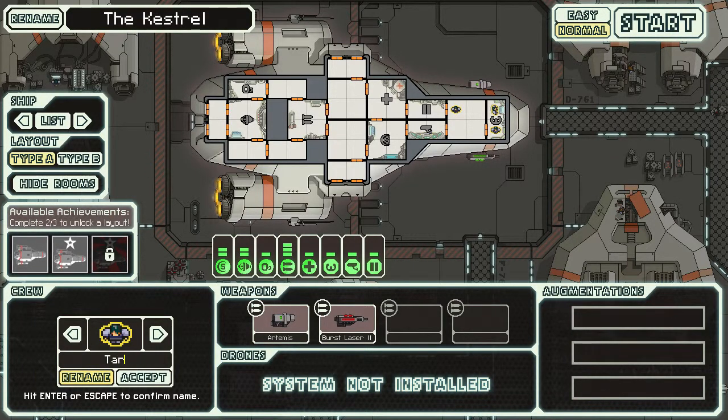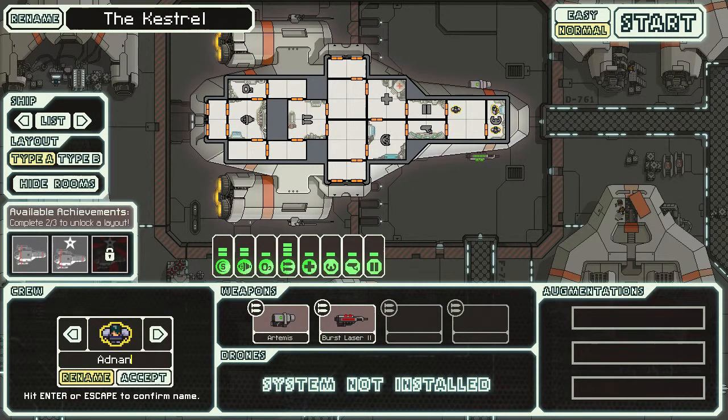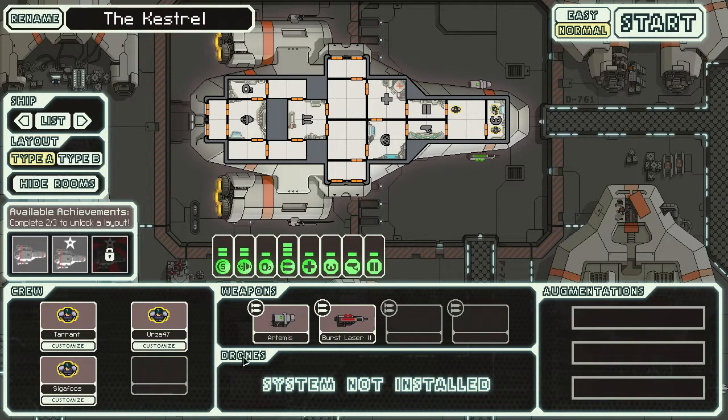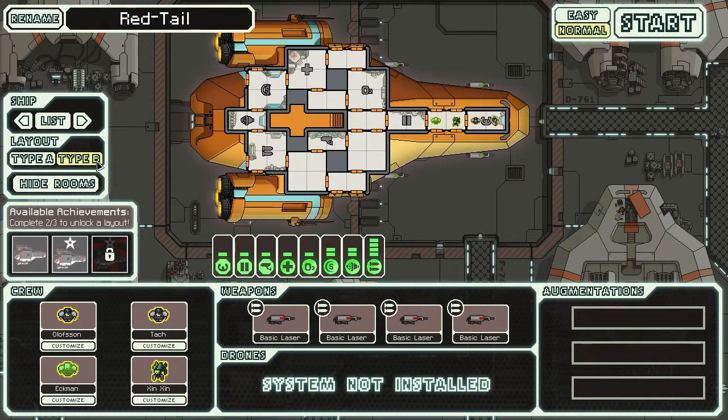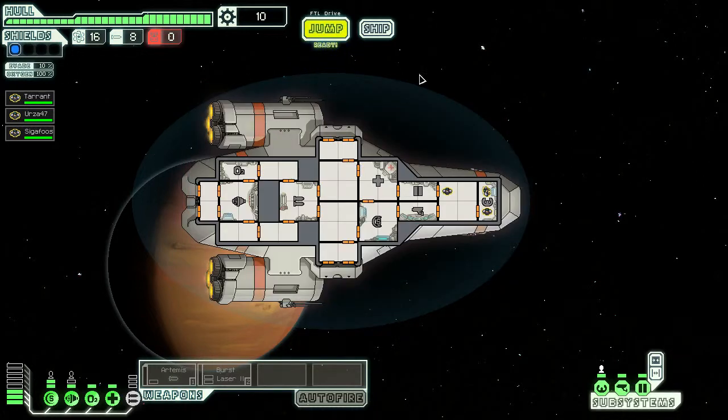Let's go with our standard Spelunky-style names. We're on normal mode, and let's start exploring the galaxy. Alex, you head over to weapons, and Siggy, you head to engines.